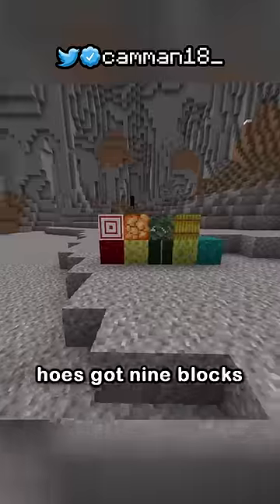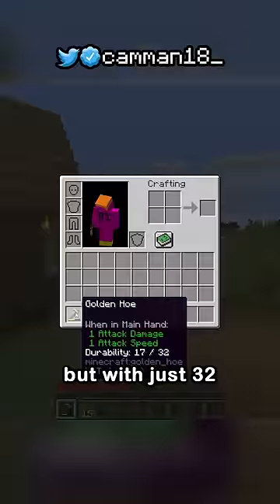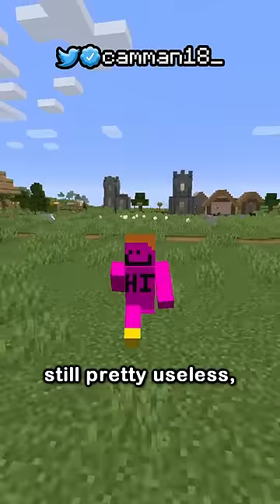But in 1.16, hoes got 9 blocks that they mined quickly, making the gold hoe slightly useful, but with just 32 durability, still pretty useless.